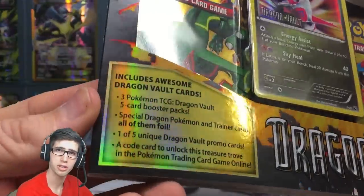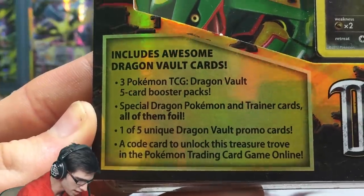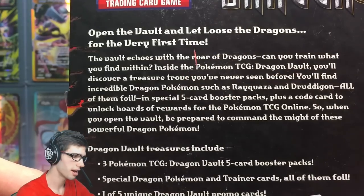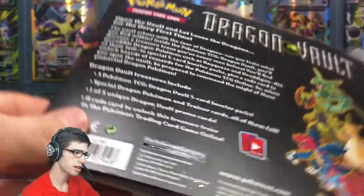I'll just go through the packaging for those who haven't seen this before. We've got the promo, three booster packs tucked in there, the Dragon Vault logo which looks pretty sick, and the contents listed there — feel free to pause and read that. On the back we've got the Dragon Vault set blurb, which says 'open the vault and let loose the dragons for the very first time.'